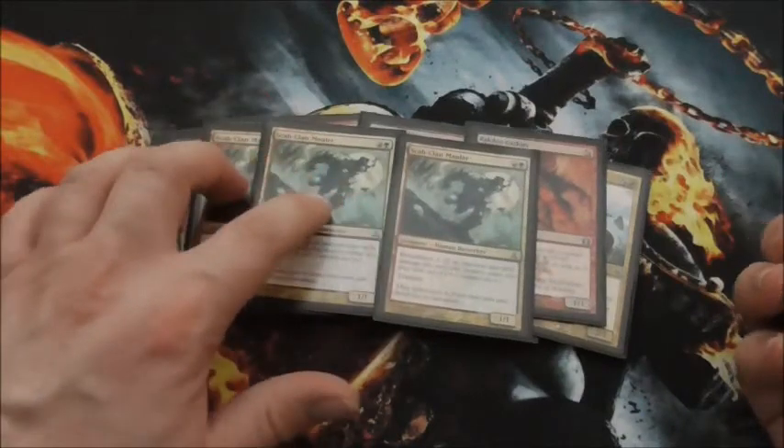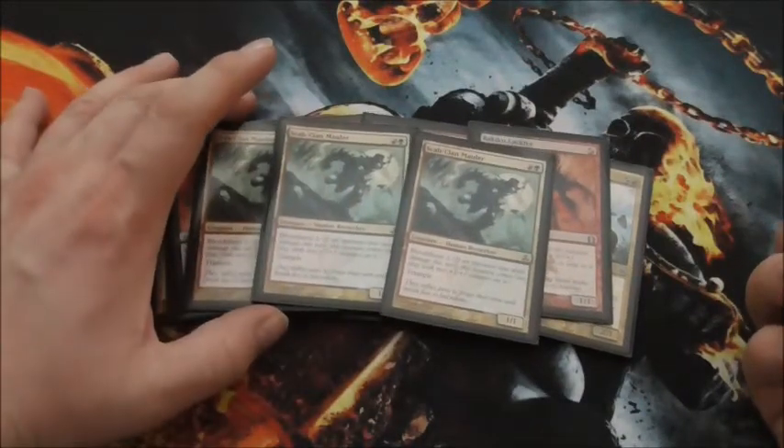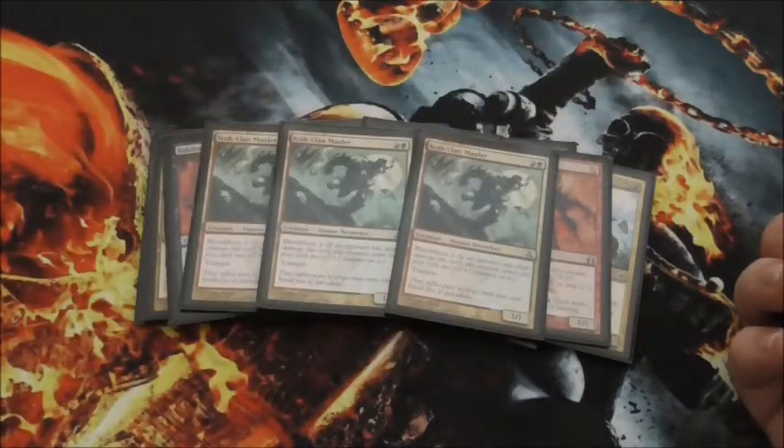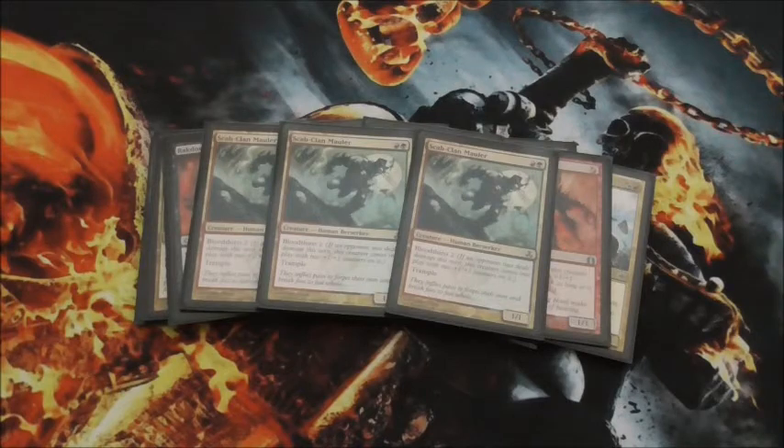Then we have three Scab-Clan Mauler, which has Bloodthirst. So if an opponent was dealt damage this turn, this creature comes into play with two plus-1, plus-1 counters on it, and it has Trample, so it becomes a 3/3 for a two-drop, which is very good.